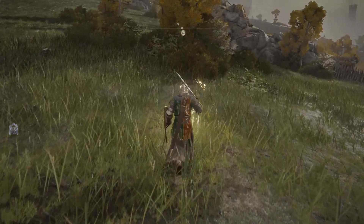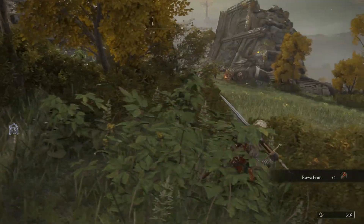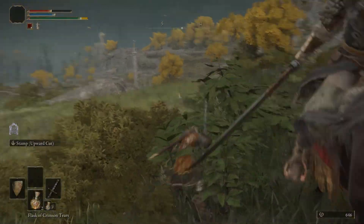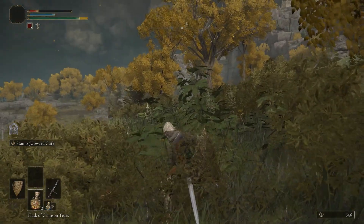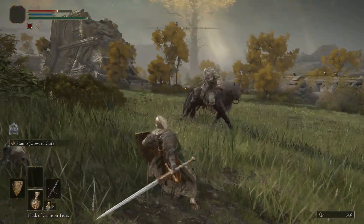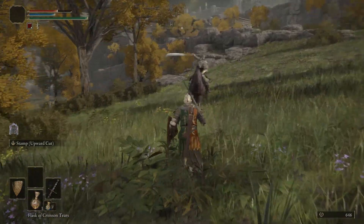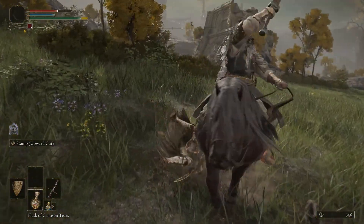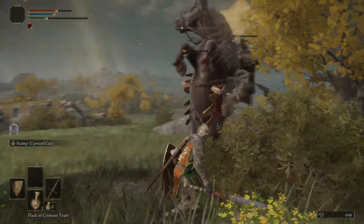I'm going to collect my runes. They've got an encampment over here. I'm going to try and get into that encampment. If you roll at exactly the right moment, you can avoid his swing. I'm going to get into that encampment — of course, I'm still fat rolling.